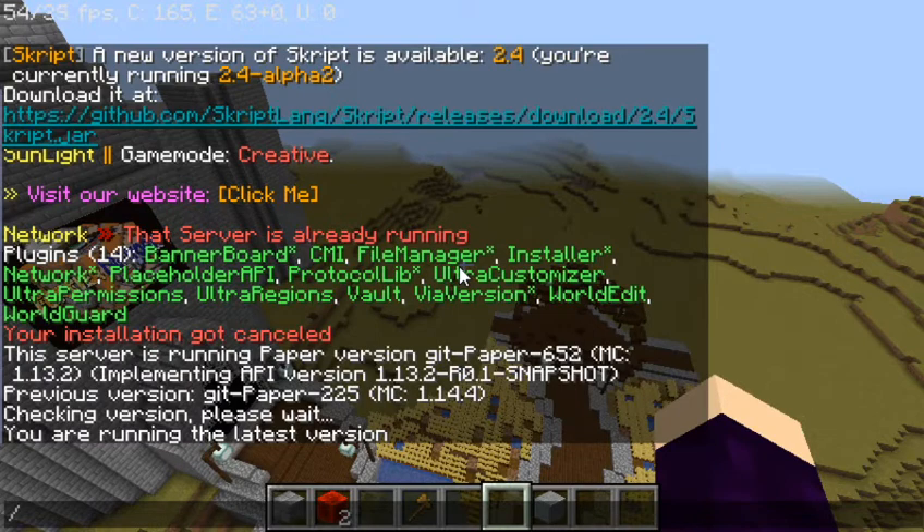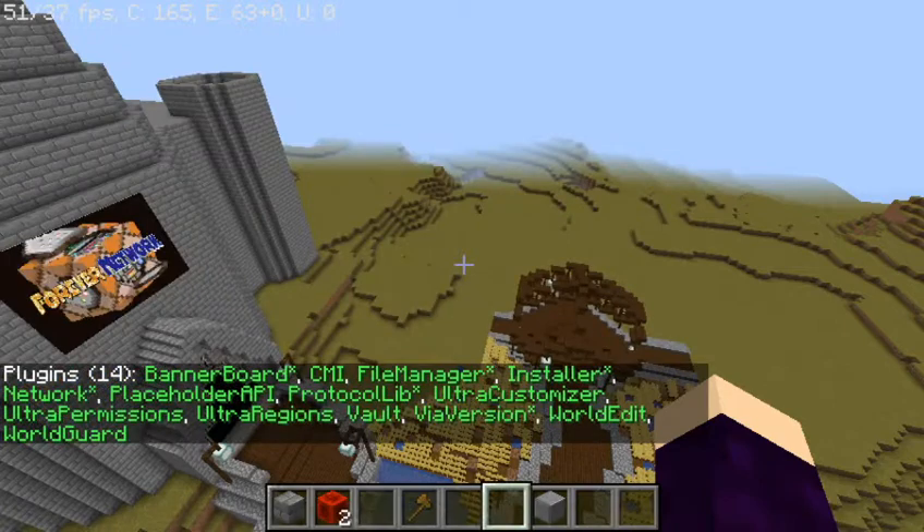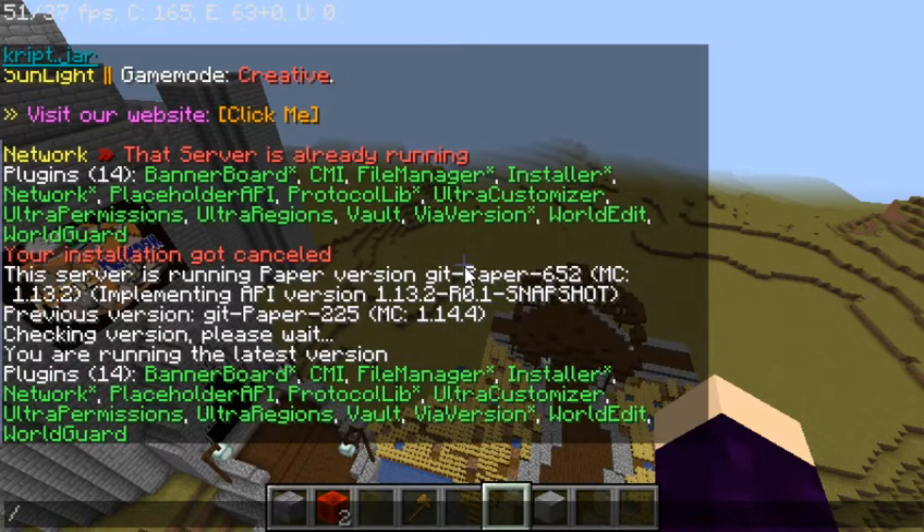Have a plugin you want inserted into the server? Let an administrator know and we can help you out — we'll be more than glad to upload custom JAR files to the network. We obviously test before we upload plugins to make sure they work. Like CMI, that's a premium plugin which goes with premium servers. Banner Boards and Ultra Permissions are also premium plugins. Ultra Regions — I don't think that was a premium plugin, but you get the point.